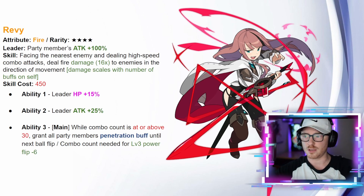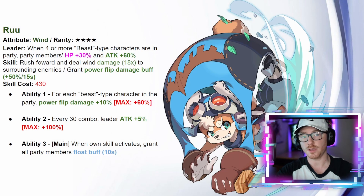The second four star is Ru, a wind character. His leader ability gives party members HP up 30 percent and attack up 60 when four or more beast type characters are in the party. His skill rushes forward dealing wind damage 18 times to surrounding enemies and grants power flip damage buff 50 for 15 seconds. Power flip wind is in a similar spot to fever wind — it exists but there are barely any choices for it, so he won't make a wind power flip team viable on his own.